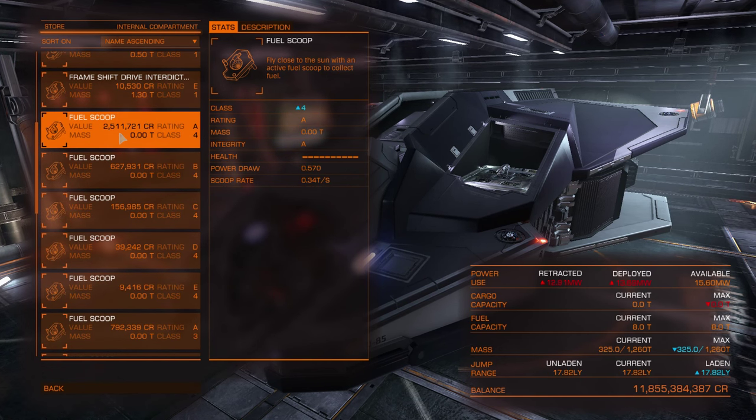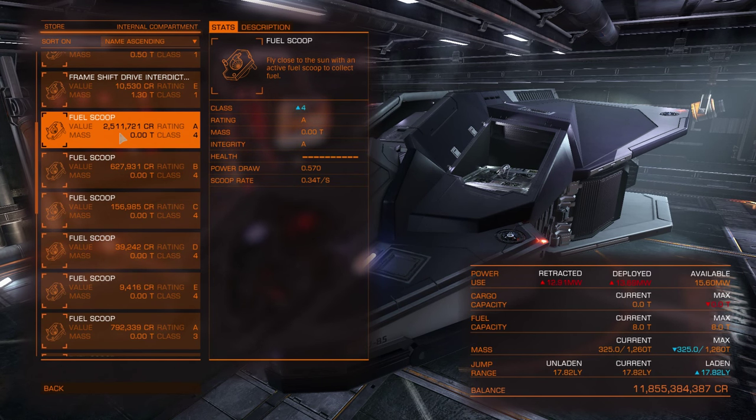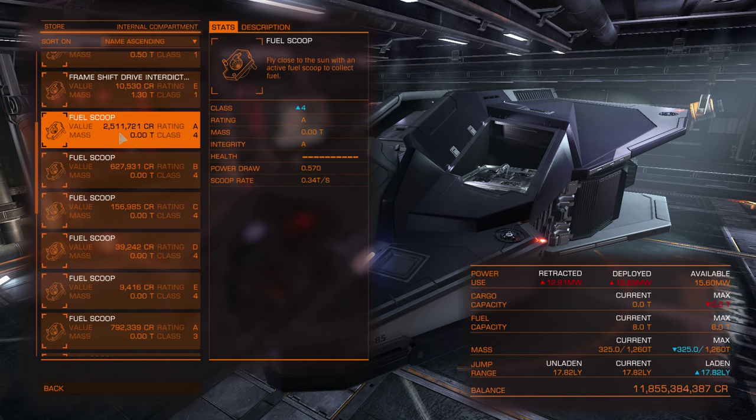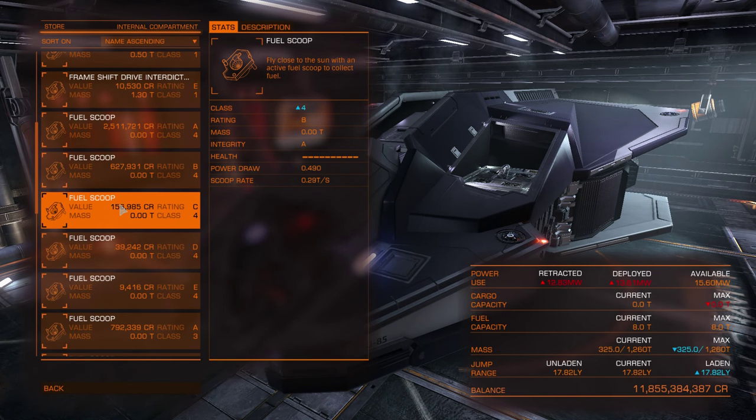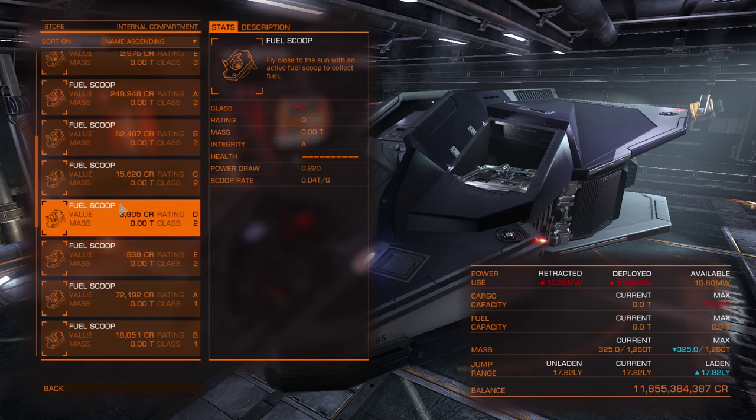The fuel scoop is very important for most ships if you are flying large distances, because you won't be able to do that without one. Not all stars are scoopable — I think it's B, A, F, G, K, M type stars. If you plan your route knowing which stars are scoopable, you will never run out of fuel. Higher class means faster scooping. For combat ships covering long distances, it's often faster to buy a fuel scoop, fly there, then sell the scoop and swap it back to a shield cell bank or any other module you need — and remember you can sell modules for exactly the price you paid.